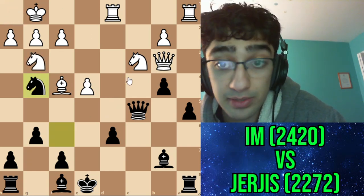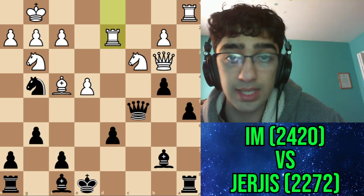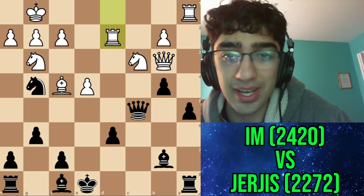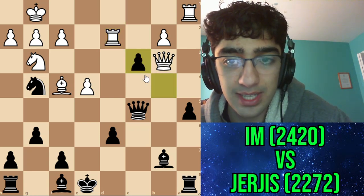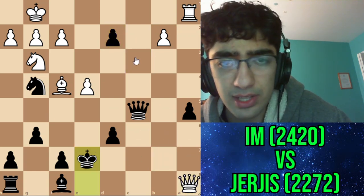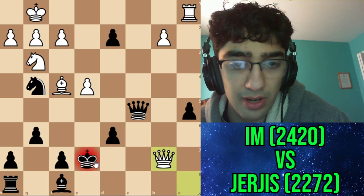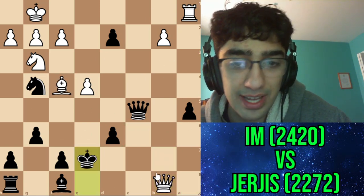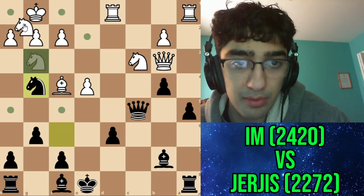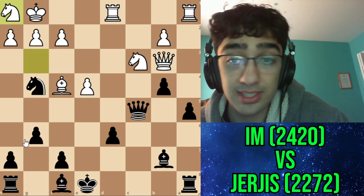My opponent went knight h1, which really surprised me. After the game, I thought he was just going to go rook d2 - like a one-second move. Then he started thinking for five minutes and played knight h1. Apparently after rook d2, takes, takes, takes, check, king e7, it's supposed to be a draw after a perpetual. My opponent didn't want a perpetual, so they went for the more ambitious knight h1, which actually gives me the advantage now - but it's still just incredibly unclear.